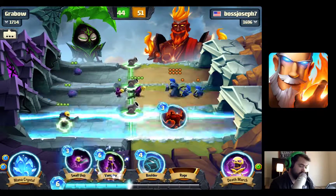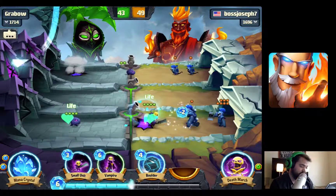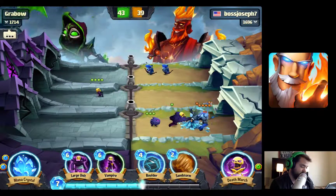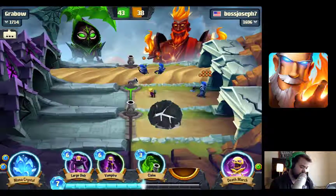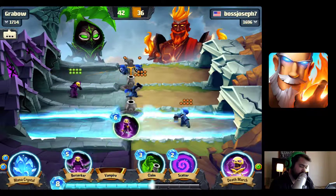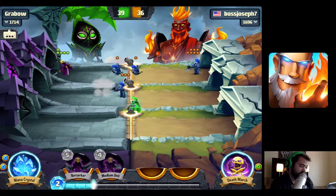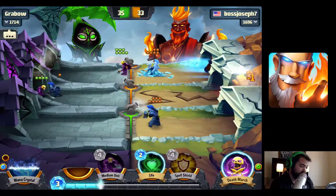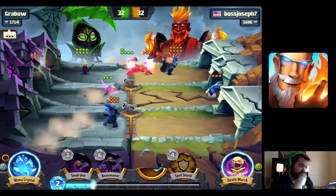Play the beast master towards the bottom and rage here to get a little advantage. He's going to scatter, so we'll help them up so he can't take them out. Play the small unit in the middle lane to keep that going, then freeze just in time. I'm going to boulder this lane down just to get rid of that spell, sandstorm here since I don't need it. Play the large unit to match up against this guy, play the vampire in the bottom and scatter to claim — that was a pretty good combo. Freeze the top, use mana for an edge, play the medium unit and give it health — hopefully that vampire steals some health. Hex the middle lane.